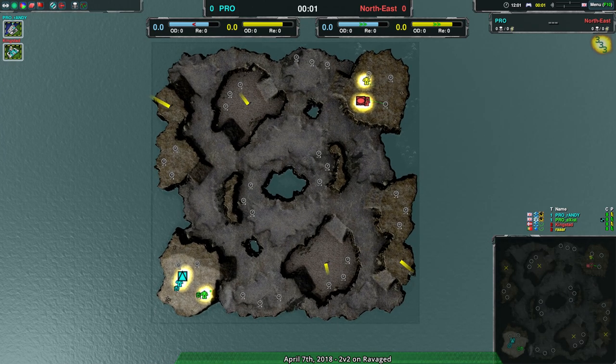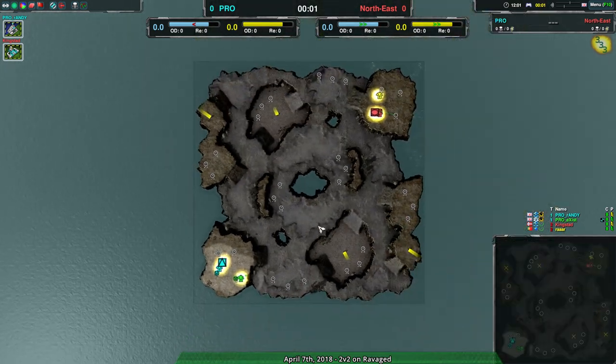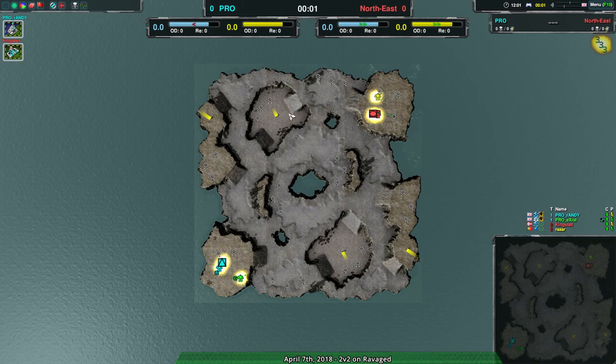This is going to be the last game for today, which is going to be a match between Randy and Exist versus Kingstead and Roar on Ravaged.